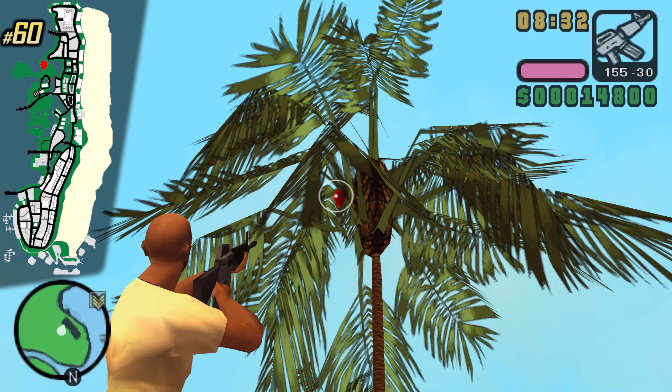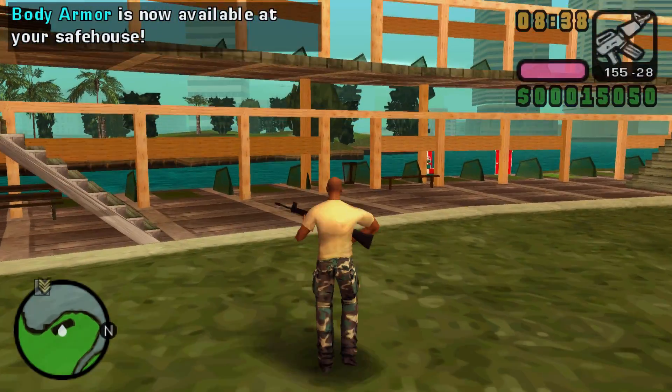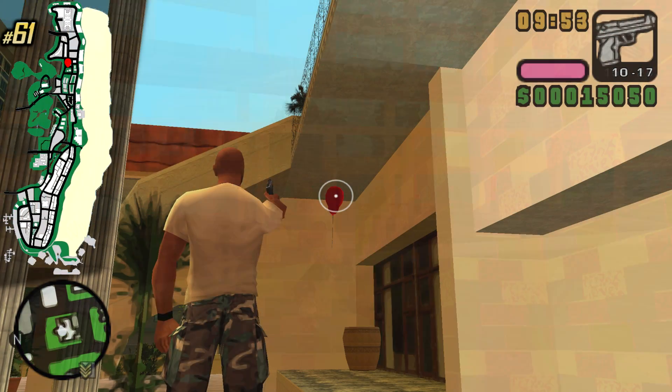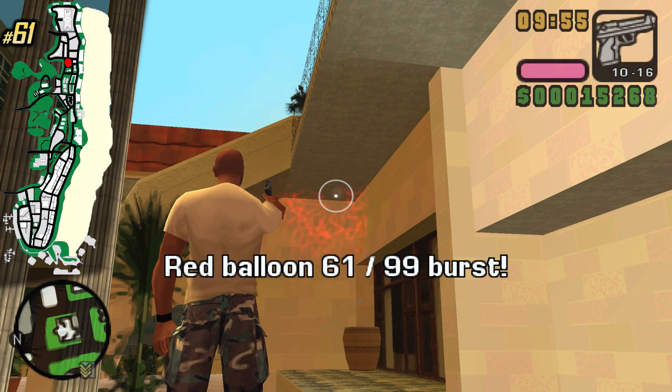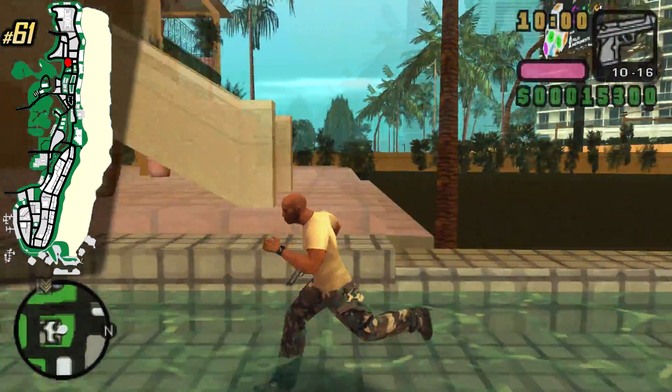We have a very easy and quick mission here in the golf course at this location, and also a balloon. After 60 balloons, body armor is gonna spawn at your safe houses. This is a house slash mansion you can purchase in GTA Vice City — however here you cannot — but the house still looks great.